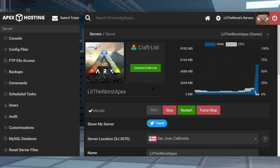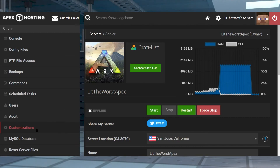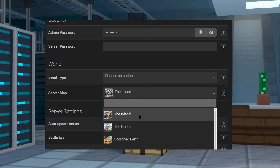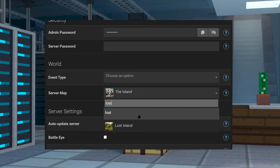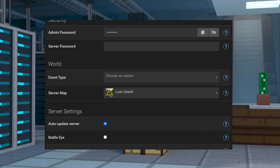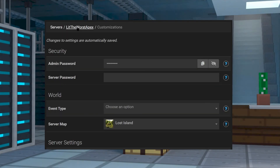If you want to enable the Lost Island on your server, it's pretty easy. Just hop into your server panel and stop your server, and wait till it's fully offline. Once your server's offline, go ahead and jump into the Customizations tab on the left-hand side of your server page. From here, find the World section, and in the Server Maps section, just click on the drop-down. Scroll down and select Lost Island — you can also type it in and it should autofill. When you click on it, it's automatically selected, so all you need to do is click on the name of your server at the top of the page and then restart your server.